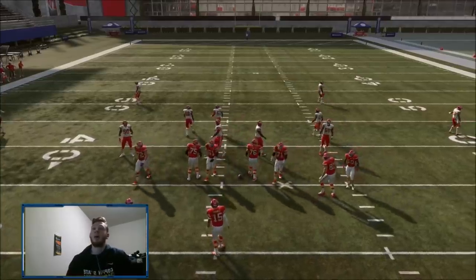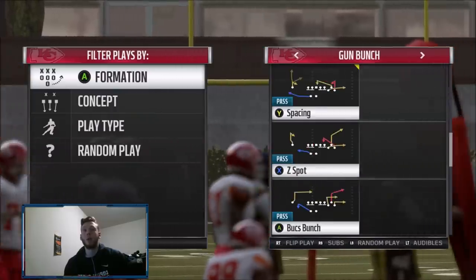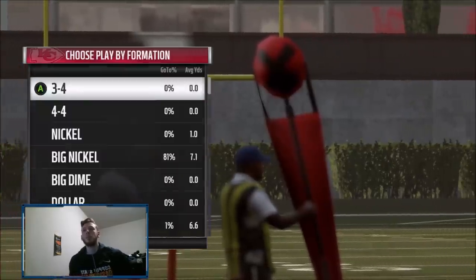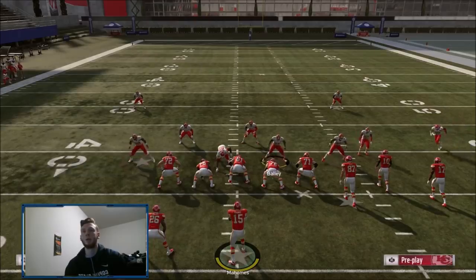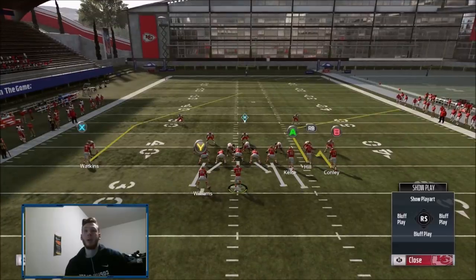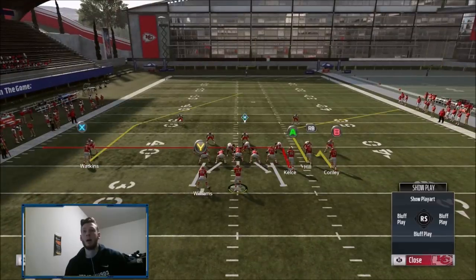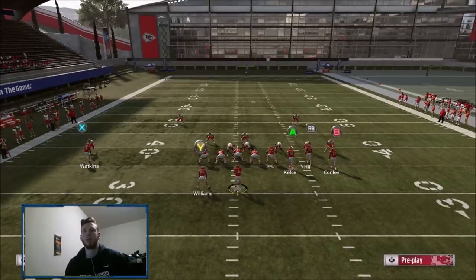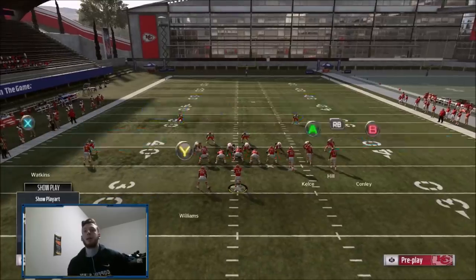Now jumping into Bunch Trail. I personally think it's a really really good play — it's not something you go to every single time, it's not an unguardable play or anything like that, but it's a really solid play to work with. There are two ways to set it up. If you want to max protect, what I would probably do is hitch Conley — that's the only hot route adjustment you need.